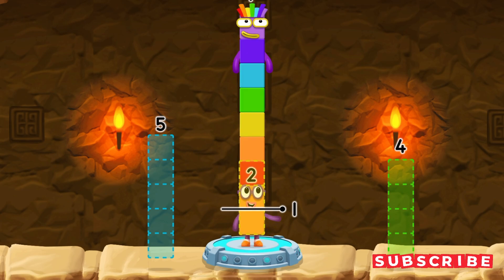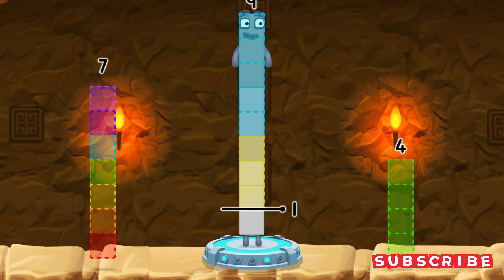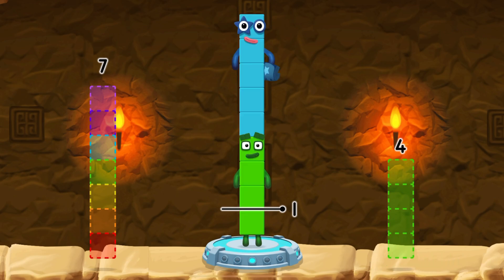Have another go. You cracked it! 9 minus 5 minus 3 equals 1.